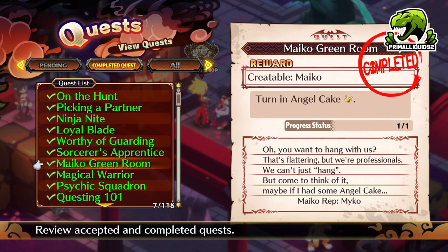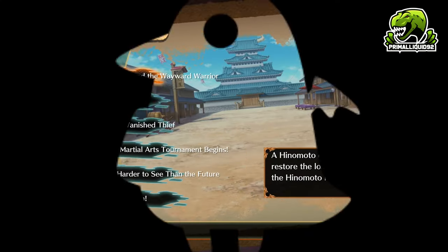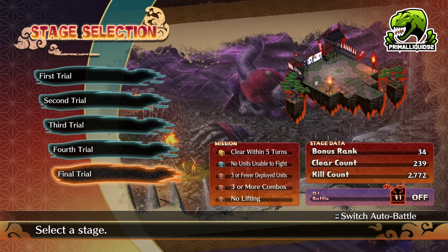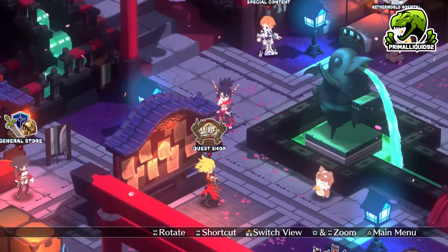Next up, we have the Maiko. This is probably the one that will confuse people the most. In order to unlock this class, you need to turn in an Angel Cake. There are technically two ways to get the Angel Cake and they both kind of suck. The first way is you can actually get it from the Martial Gahara stage, the final trial. However, that is extraordinarily rare — it took me well over 500 clears at that stage to get even one of them.